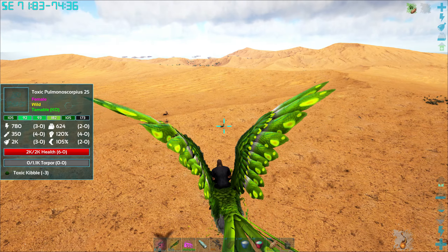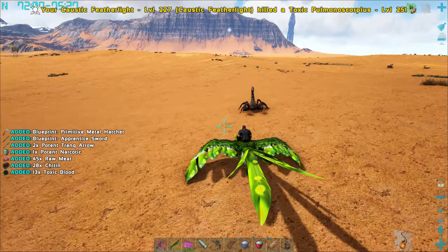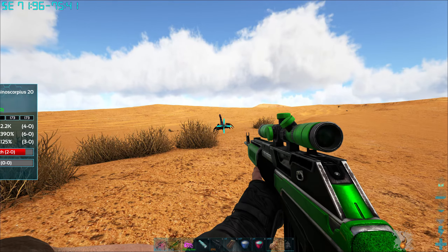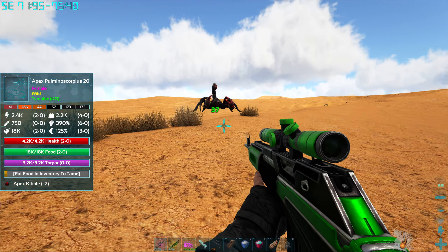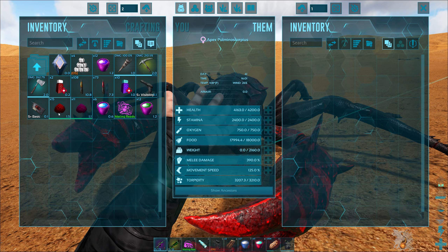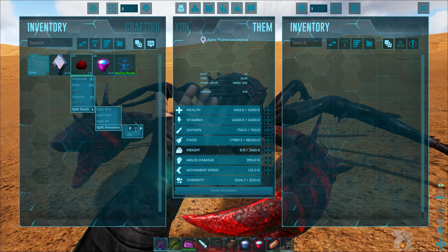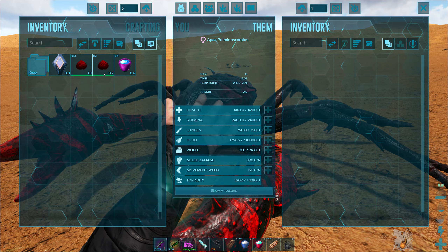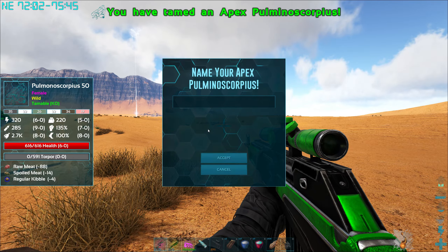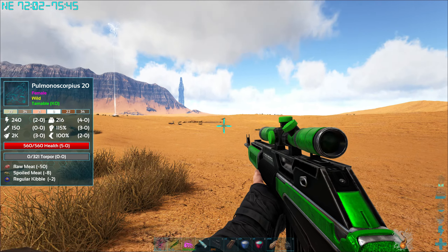Alright, there's one Apex Scorpion. Got a toxic one there too - let's go ahead and kill these guys off. Don't want any problems while we're taming the other one. That would be the thing we die on - a Scorpion in the desert. Not the dragons, not anything else we were messing with today. Gonna need two kibble for you. Let's put these up here along with the Tame Helpers. So that'll be two of the Apex creatures. We'll see if there's any more out here. You can never have too many eggs.